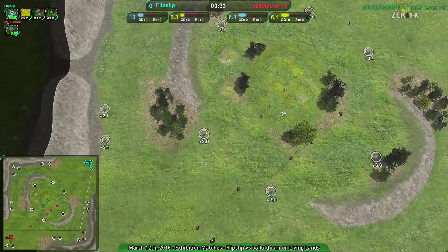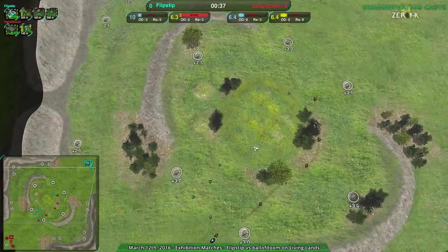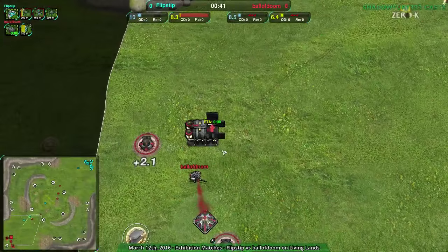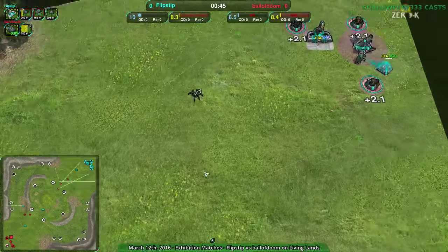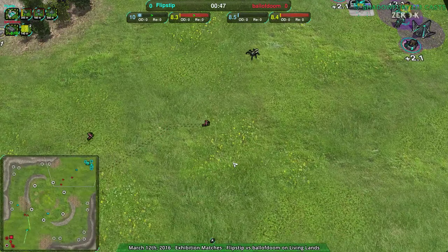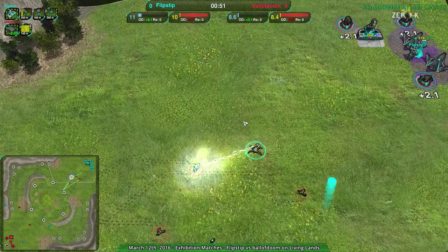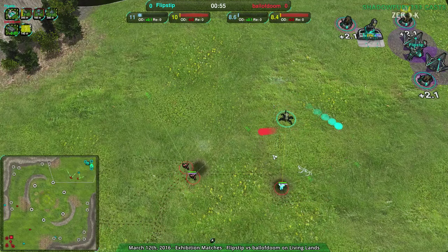Usually the corners are taken and players expand along the sides — south player usually expands to the southeast, north player to the northwest. But at this point I have no idea what's going to happen because both players are being very aggressive. Ball of doom is now finally getting their workers up, but they went for very early glaives, wanting to deal some damage.